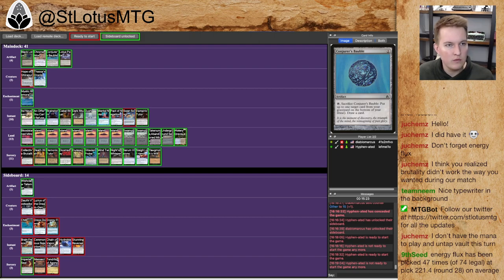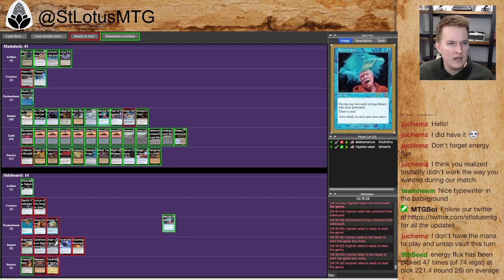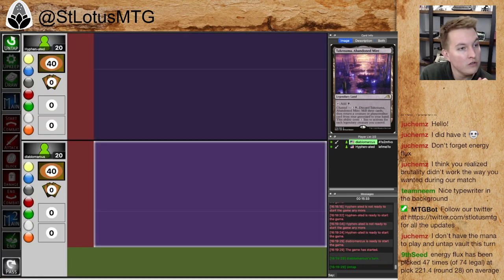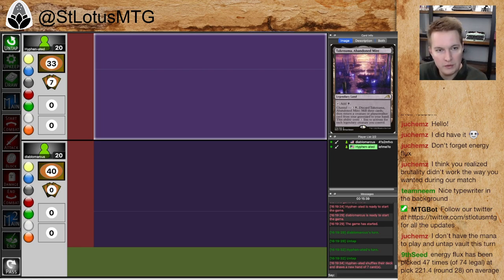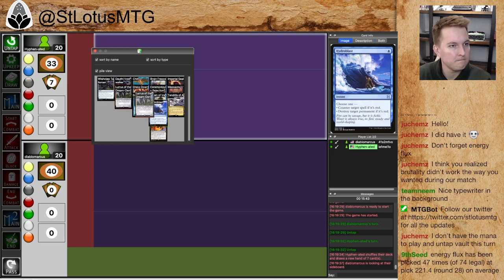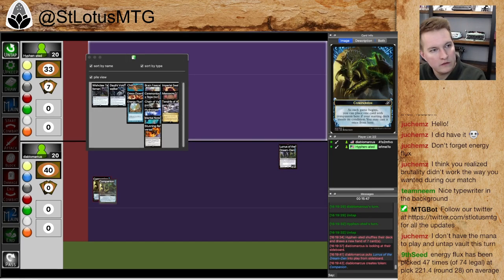I like taking out the Imperial Seal. I like taking out the Wishclaw Talisman, given all the artifact hate we saw. I think there's an argument for taking out Yawgmoth's Will given the Endurance, but it's such a powerful card it's probably worth keeping anyway. Scanning through other cards in the sideboard — Miscast is annoying. There's lots of graveyard and artifact hate coming in. Mental Note coming out seems super clean — that's just one of the worst cards in the deck. Imperial Seal will be another option. Luris, luckily, we get to keep as a companion in this one, because we don't play Energy Flux.